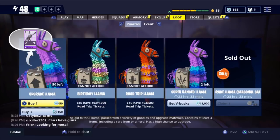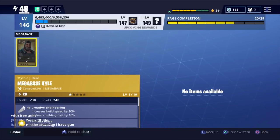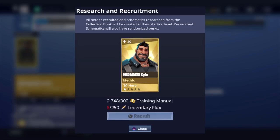So now I'm going to show you guys real quickly how to recruit items. Say you guys want to recruit the good old mega base Kyle - you can do this for legendary heroes. I'm just going to show you guys some mythic here right now. To recruit, we're going to need 300 training manuals and then 250 legendary flux. So I'm going to show you guys how to get seasonal gold and then how to get these flux, which you have to buy from the event store.